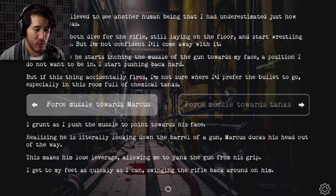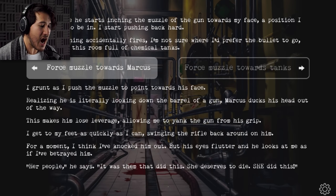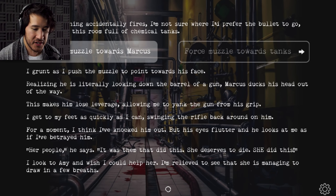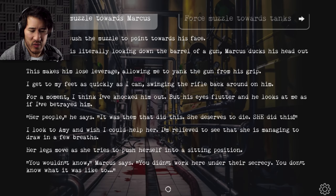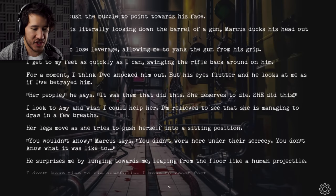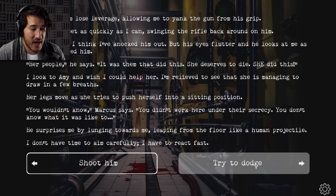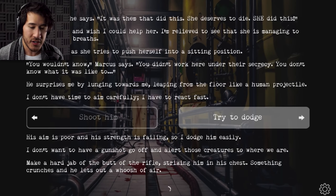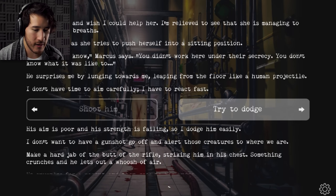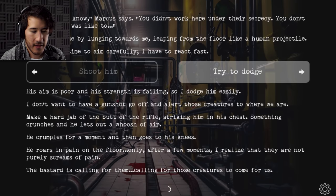I get to my feet quickly, swinging the rifle back around on him. For a moment I think I've knocked him out, but his eyes flutter and he looks to me as if I betrayed him. 'Her people — it was them that did this. She deserves to die. She did this.' I look to Amy and wish I could help her — I'm relieved to see that she's managing to draw on a few breaths. 'You wouldn't know. You didn't work here under their secrecy.' He surprises me by lunging towards me, leaping from the floor like a human projectile. I can't shoot him — that would defeat the entire purpose of this. His aim is poor and his strength is failing, so I dodge him easily. I don't want a gunshot to go off and alert those creatures to where we are.